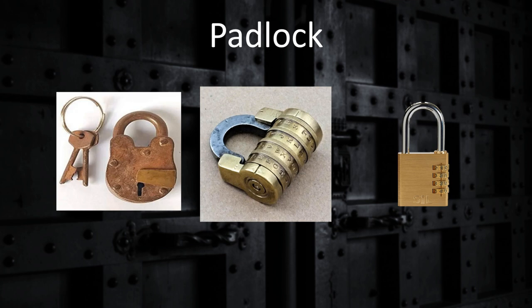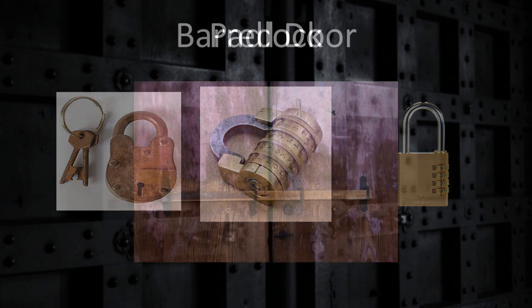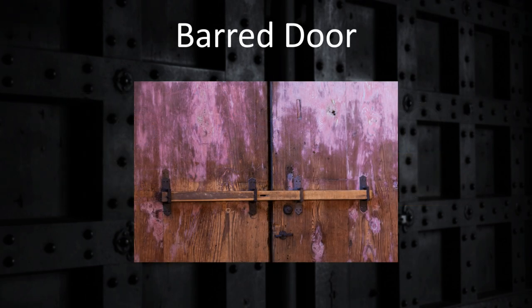Sometimes characters will come upon doors which are barred from the opposite side, usually with a single horizontal bar of wood. A barred door cannot be picked by a thief and must be forced open, but bear in mind that forcing a barred door would require an exceptional feat of strength, a strong axe, or a battering ram.